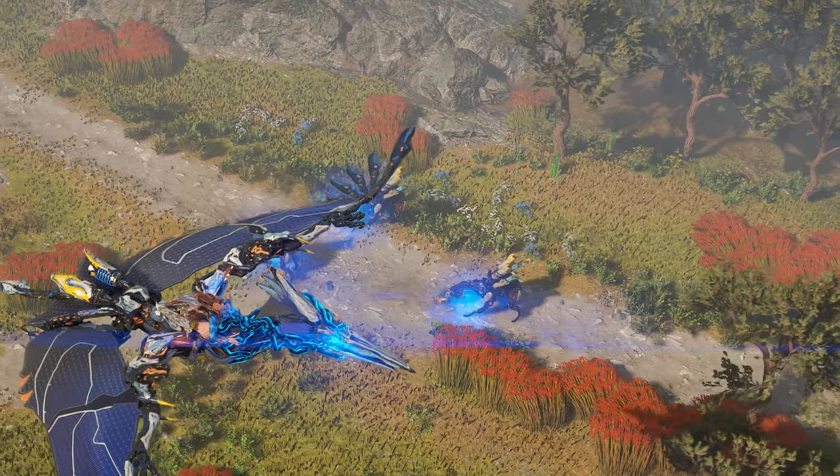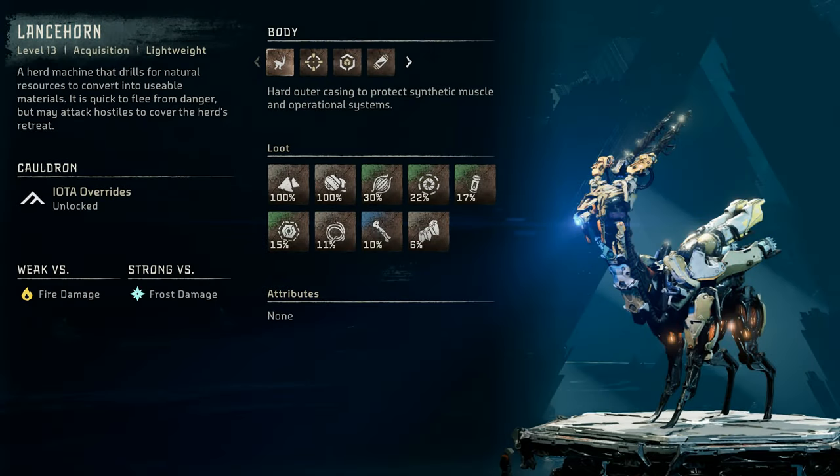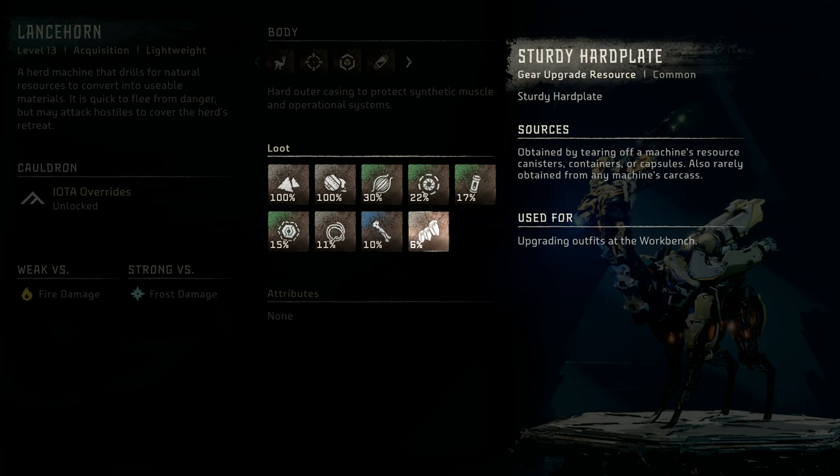Let's take a look at the machine catalog entry for the Lancehorn. Lancehorn: a level 13 Acquisition Lightweight Machine, a herd machine that drills for natural resources to convert into usable materials. It is quick to flee from danger but may attack hostiles to cover the herd's retreat. The Lancehorn is weak versus fire damage and strong versus frost damage. Notable loot includes Metal Shards, Chill Water, Machine Muscle, Lancehorn Circulator, Small Machine Core, Lancehorn Primary Nerve, Braided Wire, Metal Bone, and Sturdy Heartplate.